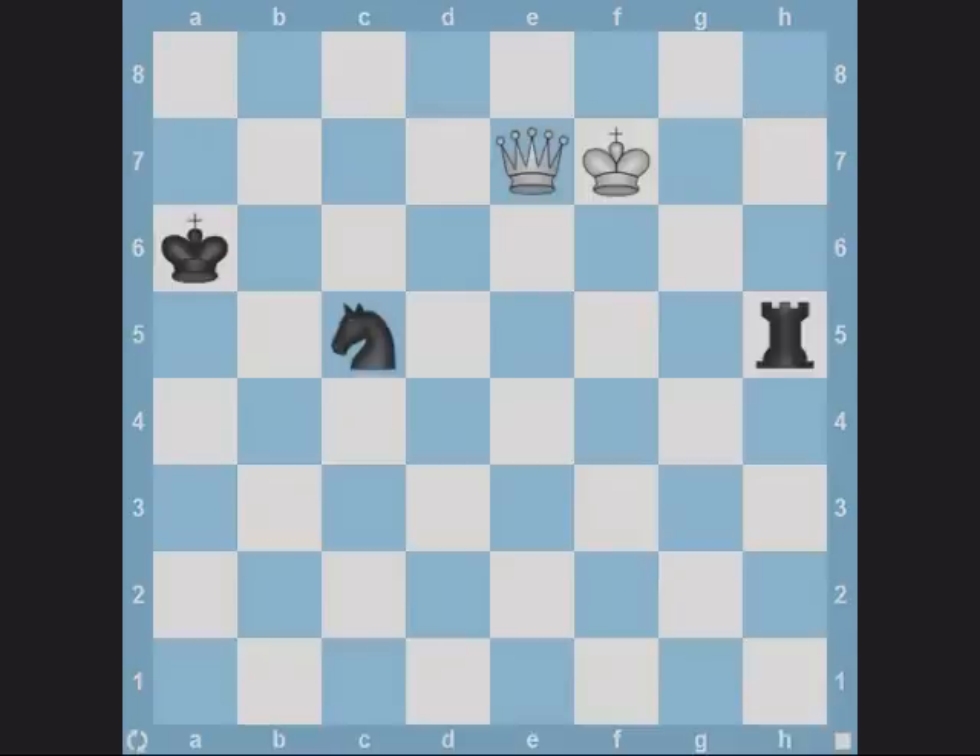Another example of the same theme. It's white to play. Black is threatening to play Rh7 check and win white's queen, so white has to do something about that. White plays Qe2, which forks black's king and rook.